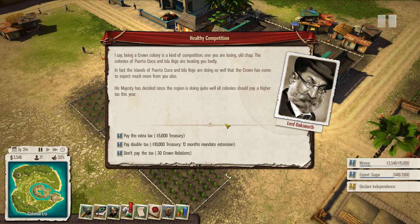'When you are losing, old chap. The colonies of Puerto Coco and Isla Rojo are beating you badly.' Well Oaksworth, that won't do. I'm just trying to find my feet here, just trying to live my life. And actually you coming in here and shitting all over my good time is not the best. The islands of Puerto Coco and Isla Rojo are doing so well that the crown has come to expect much more from you.